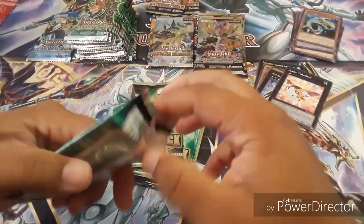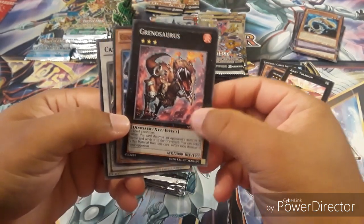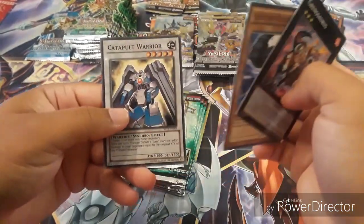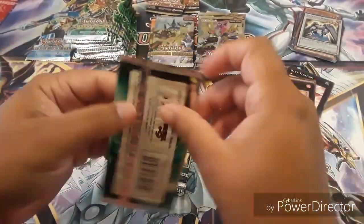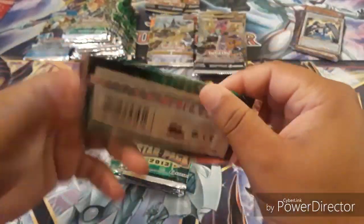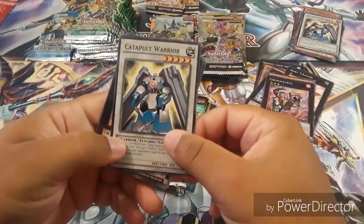They look very new to me — I don't think they are supposed to be in here. Let me know in the comments if these packs are like that, or if I'm just imagining it. Alright, let's go ahead and keep opening these. Green O-Saurus or something like that. A nice Golem. And Catapult Warrior — another nice Fusion card right here. So far loving these packs. $30 for these cards is worth it!